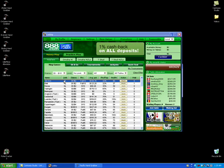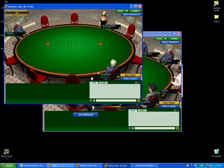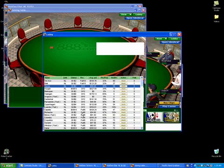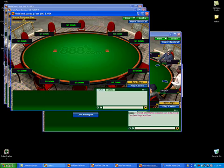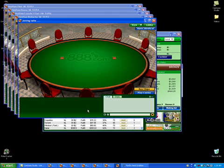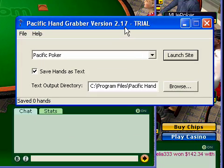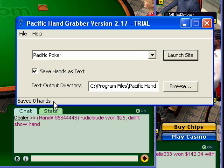I'm going to select this one and open a couple more so we can get some hands fast. In the Pacific handgrabber, you can see in the lower left corner it says it has saved 0 hands as it's datamining. You will see that this number will rise, so I'll just wait a little while here. When we have around 30 hands I'll start the video again.